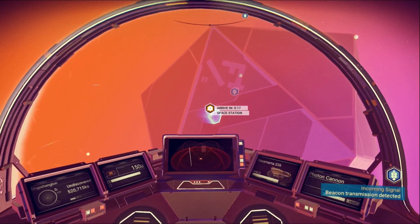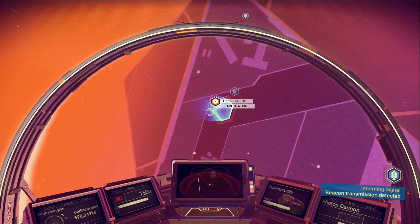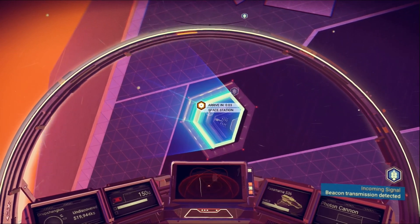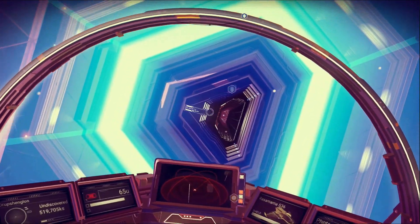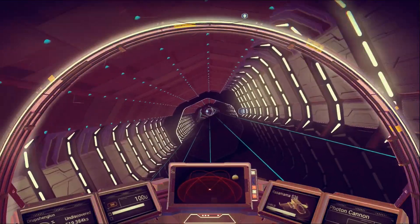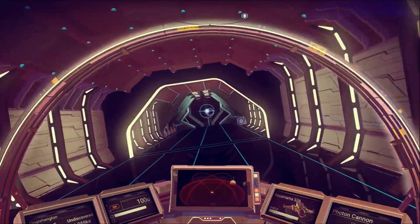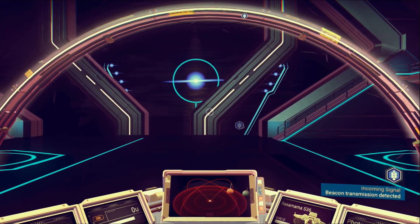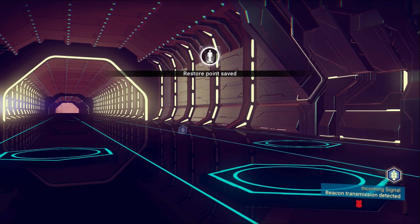We just go straight into the space station - wow, do we actually just go inside of it? Oh, this is neat! Let me roll a little bit - oh, epic! And it just does what it's supposed to do, it just lands in here. Oh nice, nice, and you get to restore points saved.